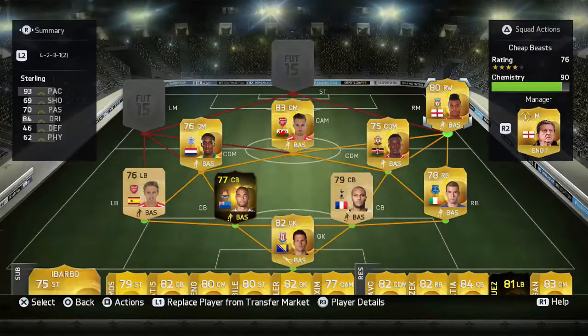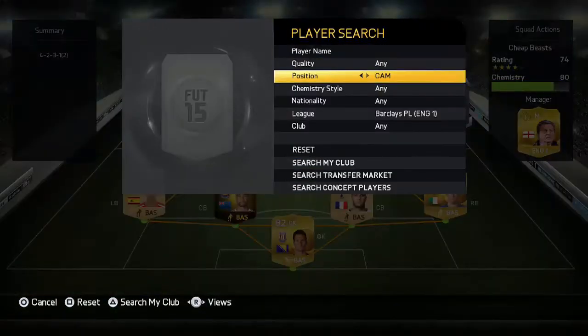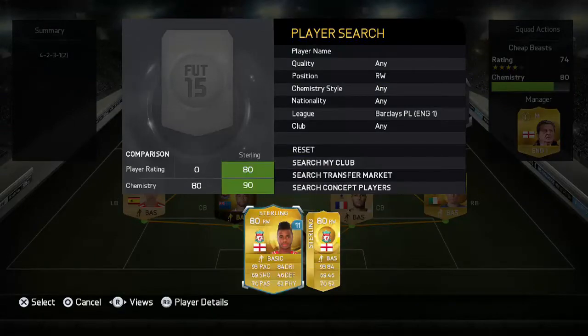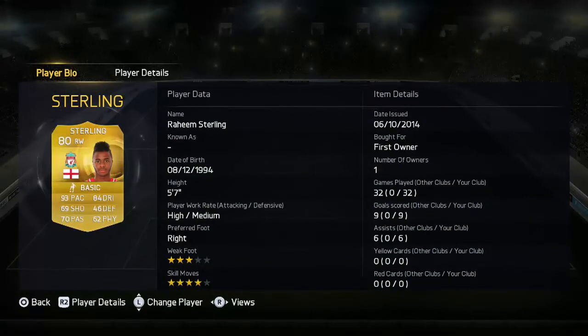On the other side we have Raheem Sterling — another pack-pulled player who goes for about 20,000 coins. Nine goals, six assists, four-star skill moves, 93 pace, and 84 dribbling that feels more like 90. His shooting feels much better than his 69 rating suggests. He really suits this game and he's a nightmare to play against.